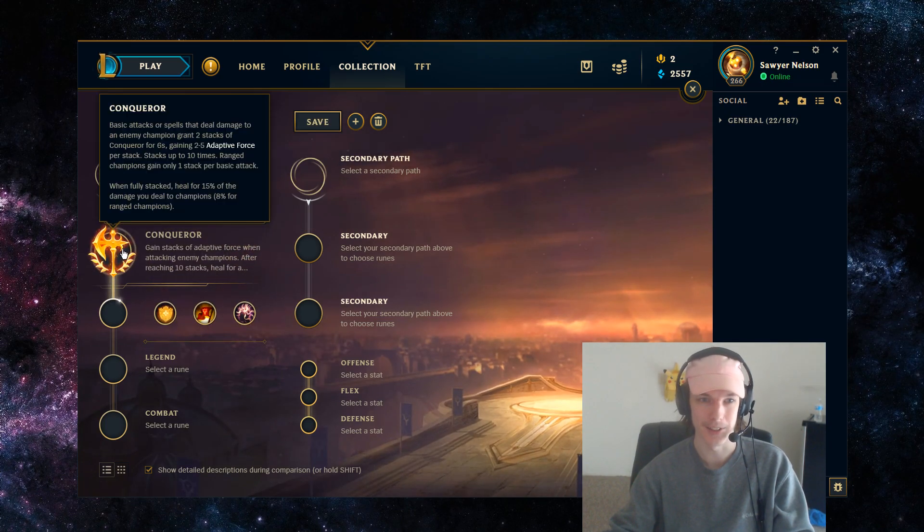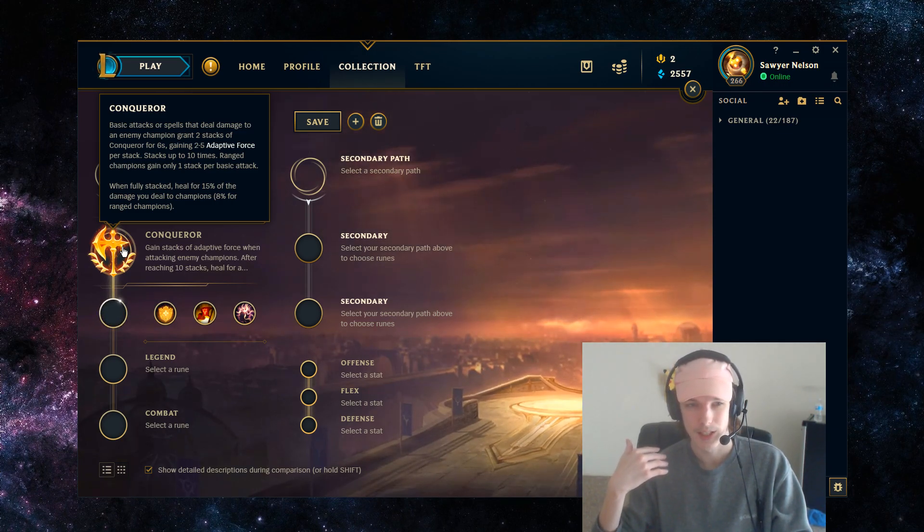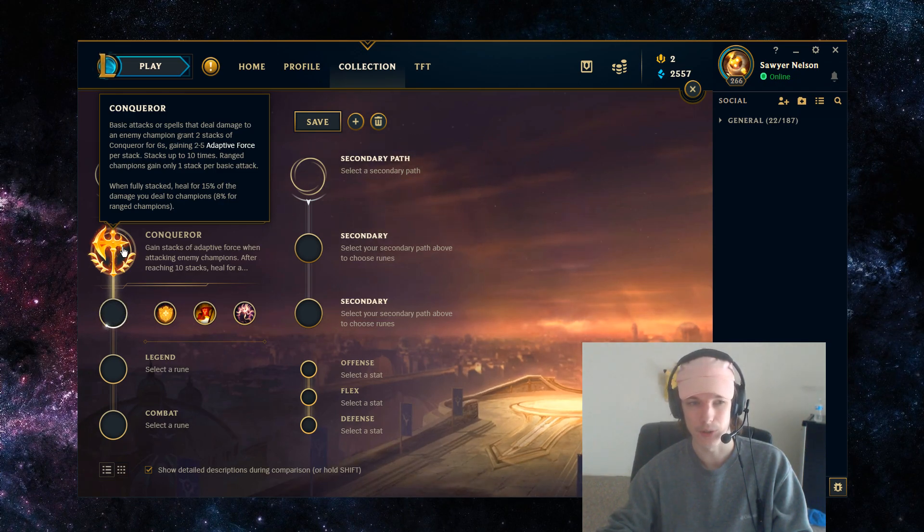So the keystone we're going with is Conqueror. Basic attacks or spells that deal damage to enemy champions grant you 2 stacks of Conqueror for 6 seconds, gaining 2-5 adaptive force based on your level per stack, stacking up to 10 times. Once fully stacked, you heal for 15% of the damage you deal. Your basic combo once you're in front of someone will be auto-Q, then spinning on top of them with E, and every tick of the E builds up Conqueror. Once fully stacked, E deals more damage, and every other source of damage through your autos or second Q rotation deals more as well — it's just a way better reward for being on top of someone. It also has higher synergy with your build path since you're building damage items early.